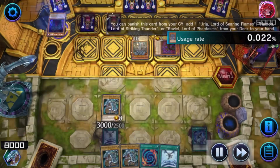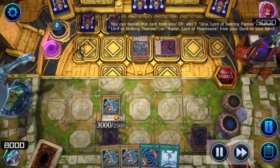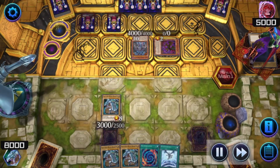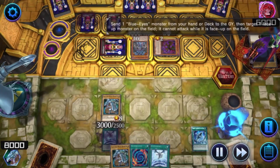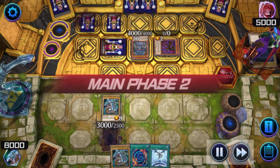Here comes Discount Obelisk the Tormentor himself — the Egyptian God card at home. But I've got Majesty with Eyes of Blue, so it can't attack anymore.